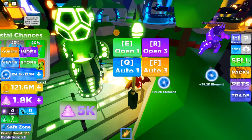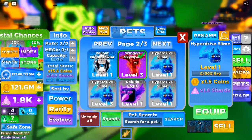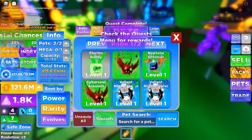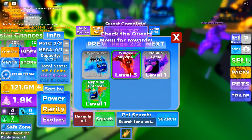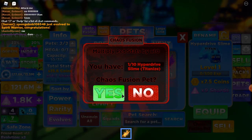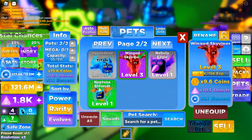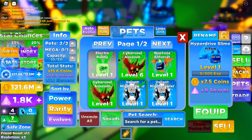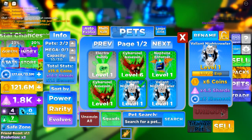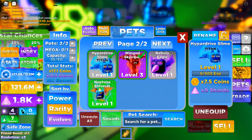Pets — go to the next titanized pet. Yes! Chaos Fusion — 10 titanized Hyperdrive Slimes! Whoa, okay, that's actually pretty good. I think we'll unequip the Nightcrawler and equip the titanized slime, because that's amazing — that'll give a lot of shards.